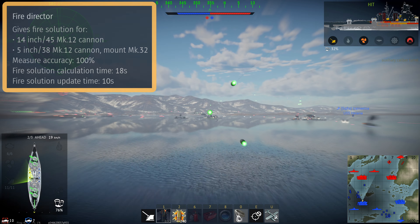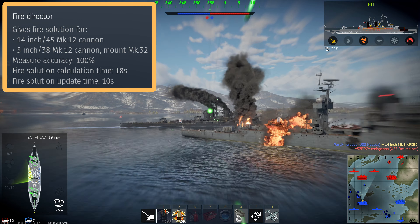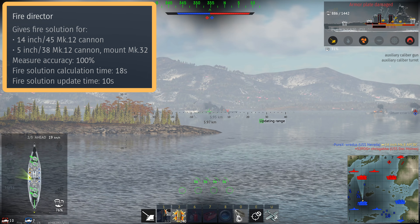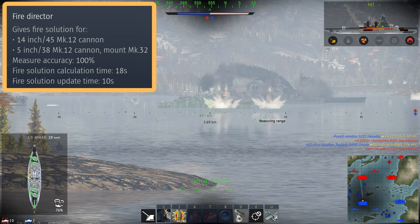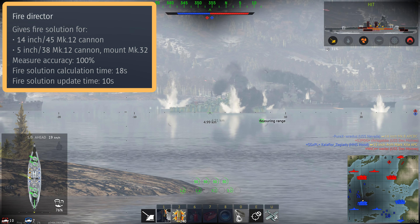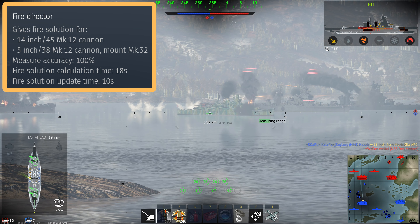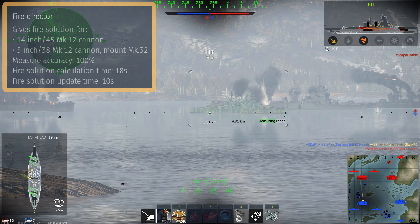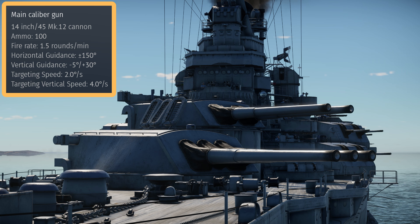The fire director, which is the thing which allows you to get a lead indicator, gives us fire direction for our 14-inch guns as well as our 5-inch secondary batteries. It does have 100% accuracy, which you would expect with the 1944 modernisation and the pretty good radar. The ship will take 18 seconds to get a fire solution and it will update every 10 seconds. This brings us on to our main calibre guns, our 14-inch Mark 45 guns.